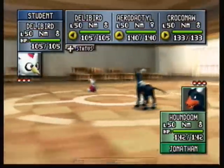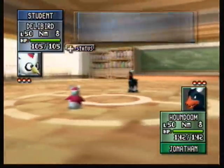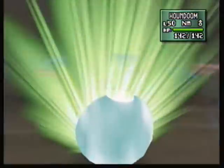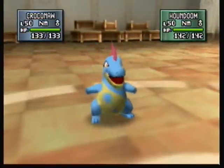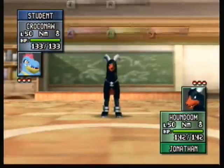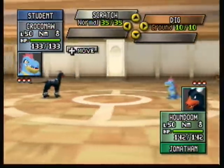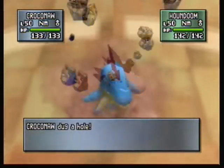I picked the wrong one already — how typical. Let's use Croconaw. For a second I thought I spoke too soon, but Croconaw is the right one to use. I wonder if I outspeed Houndoom. I'll go ahead and use Dig. Yes, I do outspeed it, so I timed that just right.